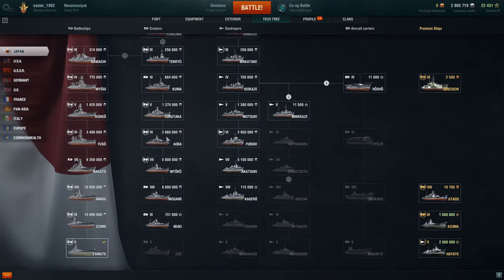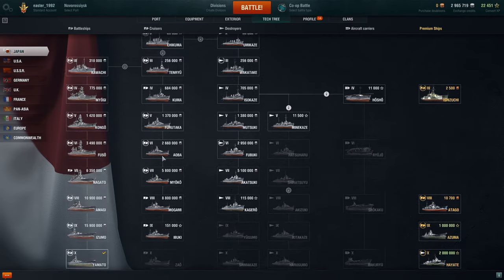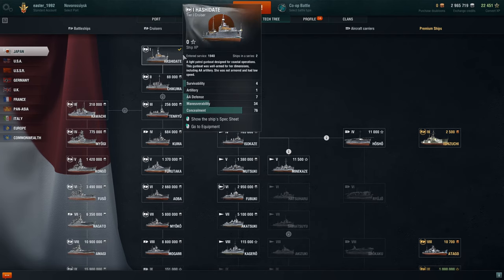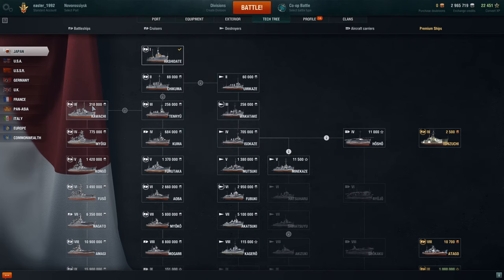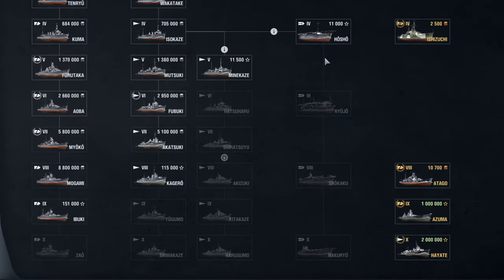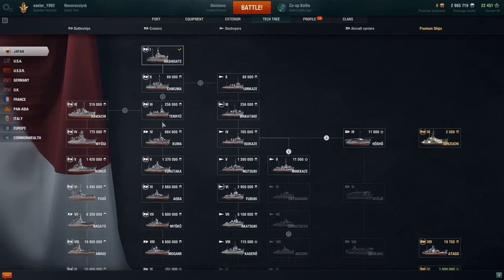In the tech tree, each country has a different tech tree line, and each line represents a different type of ship. Once you get past the tier one cruiser to tier two, you can choose to go for a tier two destroyer — a destroyer being represented by a triangle. At tier three cruiser you can go to a tier three battleship, which is the boat shape with two lines. Aircraft carriers go in tiers of two: four, six, eight, ten.